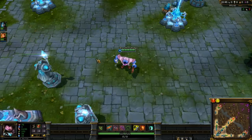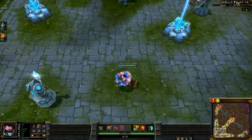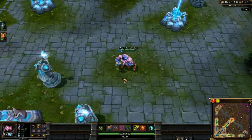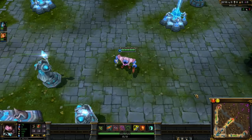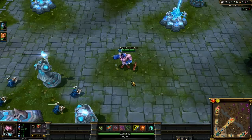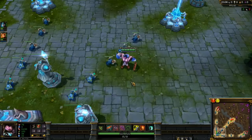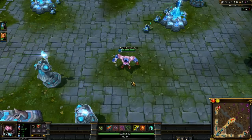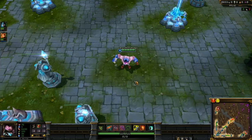Looking at the screen right now, everything is just as it is when the game is opened for the first time. This is what the interface looks like — everything is scaled to these default sizes and is automatically set by the game. We don't know your resolution or video card preferences, but we'll talk about that in a bit. Right now everything is currently set to low, and this is how the game looks at low settings.